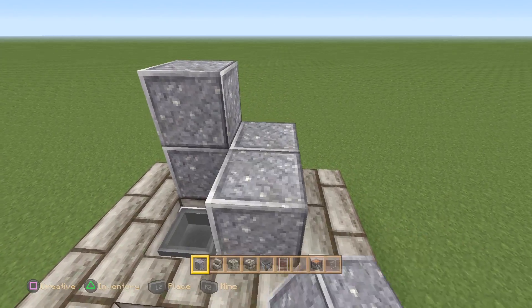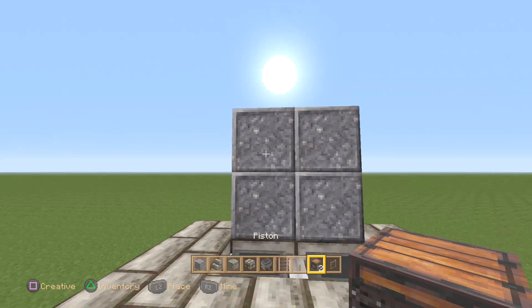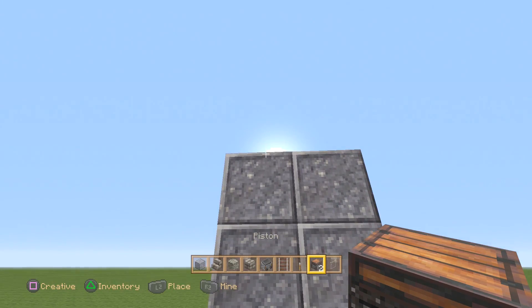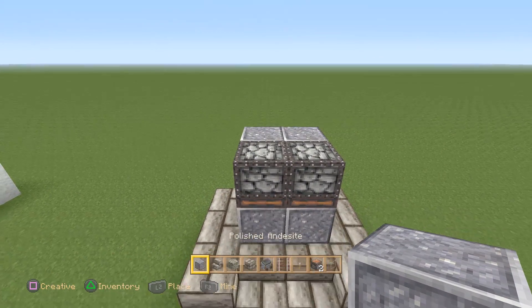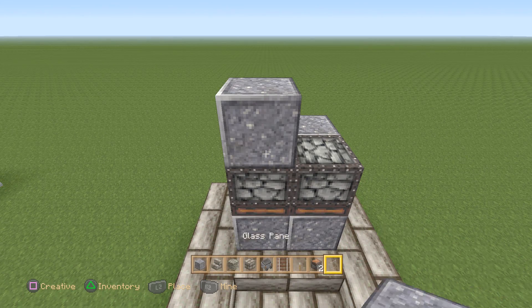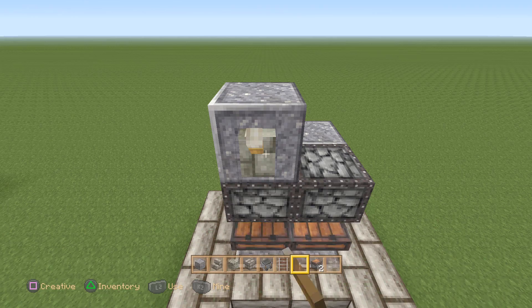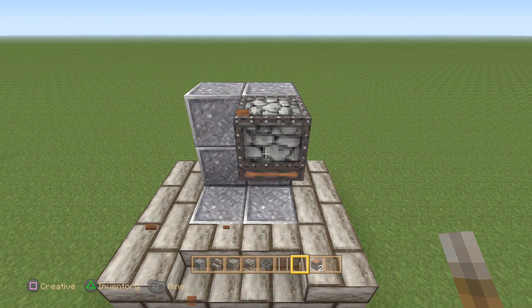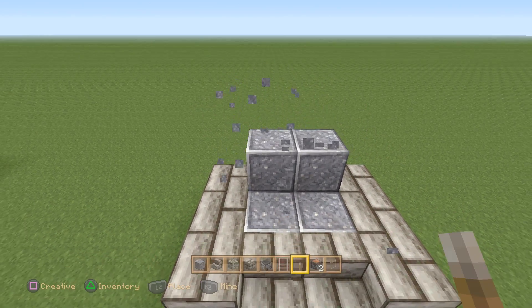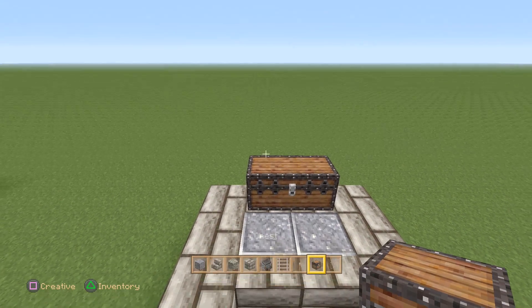Place two blocks right in the back temporarily, then place a piston facing downwards on both sides. Use your block of choice to place right there, put a block on top with a lever, and activate it. That's going to push the block downwards so it becomes flush with the minecart hoppers — everything is crammed in together, which is perfect — so anything that falls on top of that block gets sucked in.